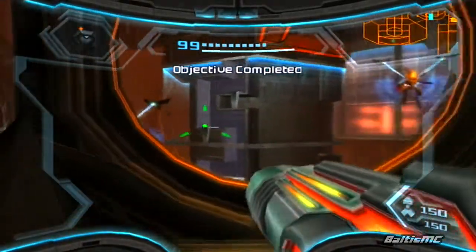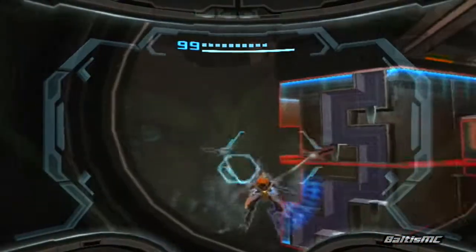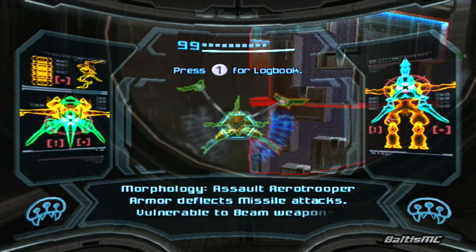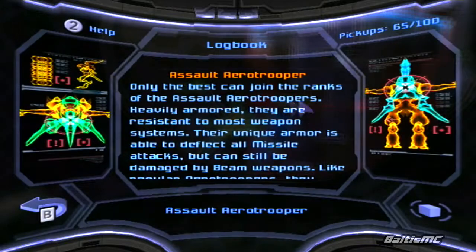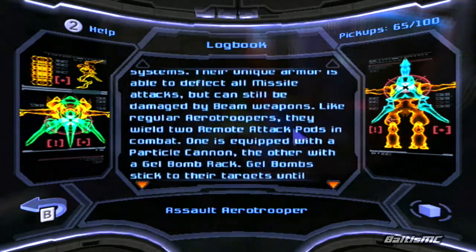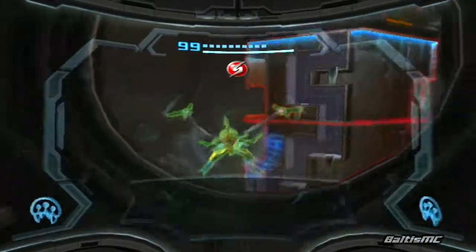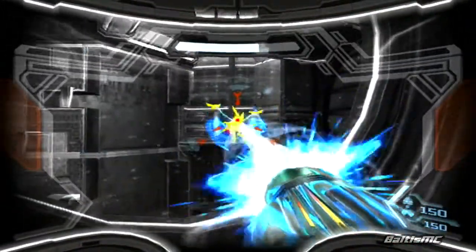Of course the space pirates don't like us taking their stuff, so they're going to attack us now. Before we take out these guys though, we actually want to go ahead and give them a quick scan. These are Assault Aerotrooper — as far as I know this is the only time you can scan these guys, so you want to make sure that you get their scan out of the way before you destroy them. Let's go ahead and hop into Hyper real quick and give them a couple blasts.